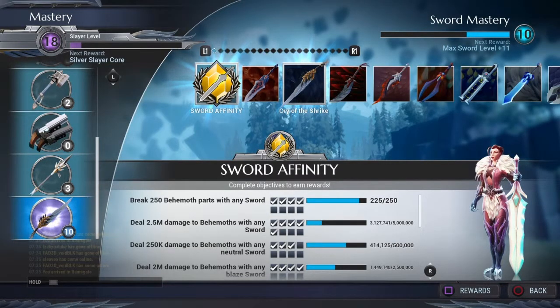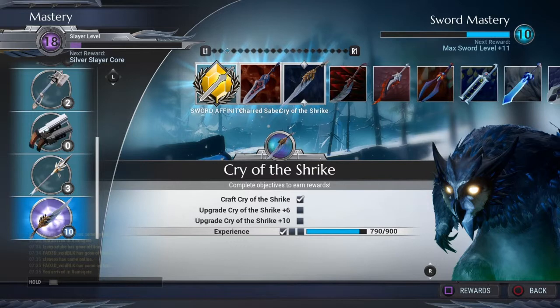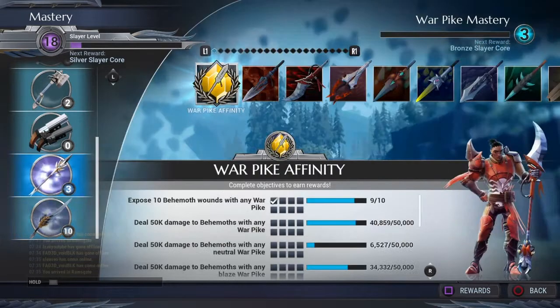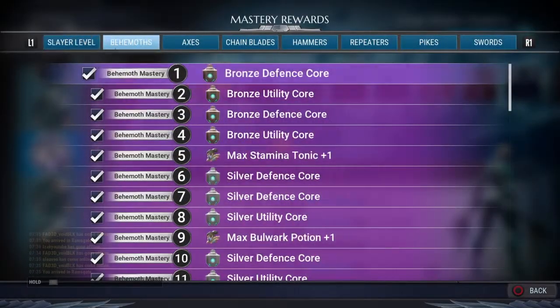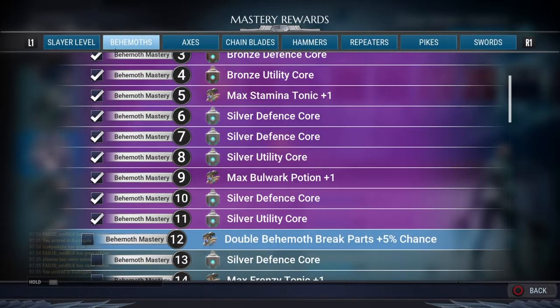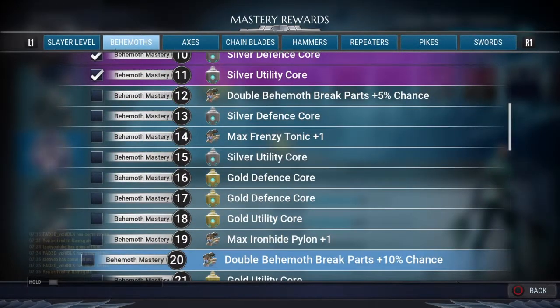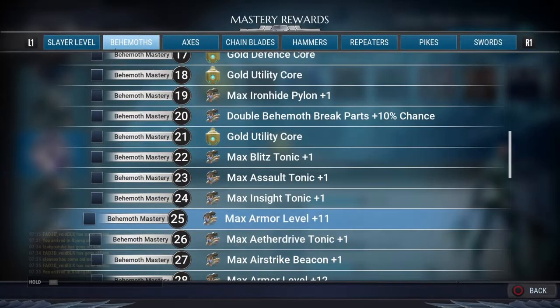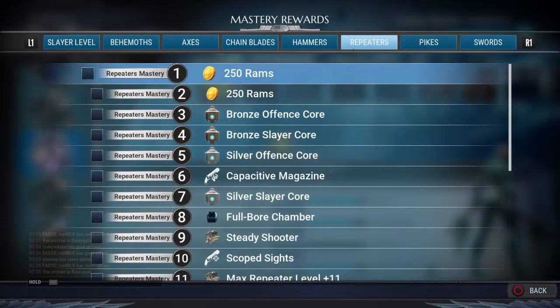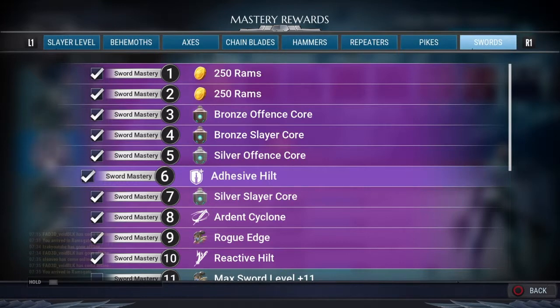Do as much as you can — mainly the sword infinity increases it a lot — but doing other objectives such as crafting a saber, upgrading it to plus six and playing with it will also increase your slayer level. Even when you're increasing these levels there are a lot of rewards: you get cores, double chance to break behemoth parts, about plus five percent, gold cores, and tonics which are basically potions.